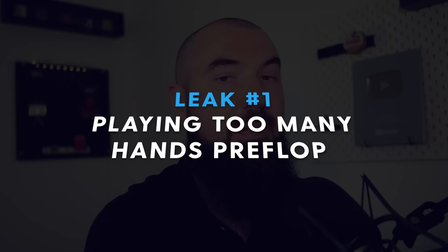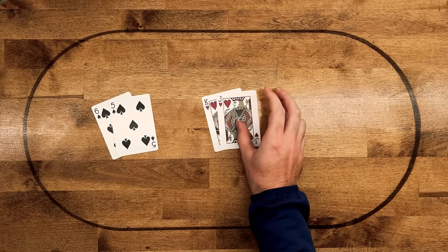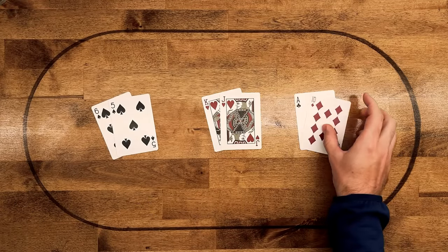Leak number one is simply playing too many hands preflop. The issue when you're a newer player is that you don't really know what are easy slam-dunk hands to play in every single spot, what are hands that are on the cusp, and which hands are a little too weak. When should you be playing small suited connectors? King-jack suited? Ace-ten off? A lot of newer players can't really answer those questions.